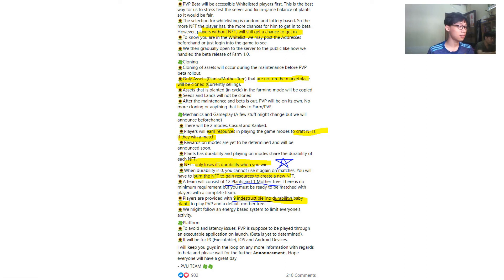One more important thing: you can burn your NFT to gain resources to create a new NFT. I hope that means we can create a Model G or plant from that. The team will consider 12 plants and one Model G, but the dev just gave us 9 in-deck suitable, no-durability baby plants. So we just need three more plants, and maybe we don't need Model G because they gave us one. So you should have at least three plants — but if you have more, you have more chances.